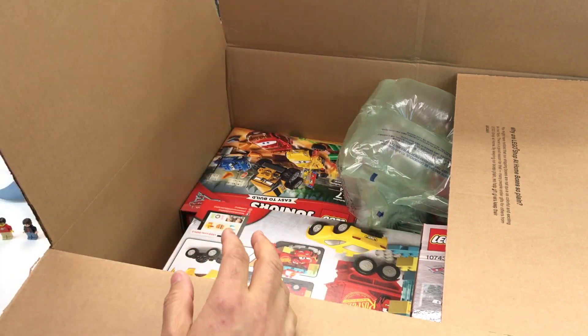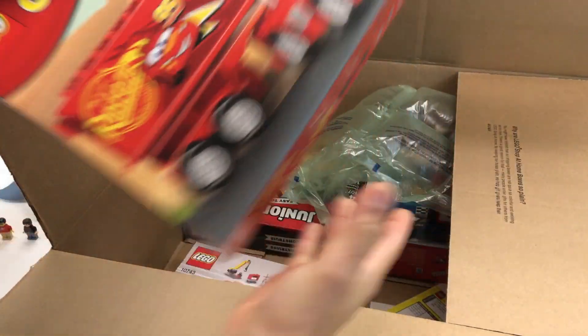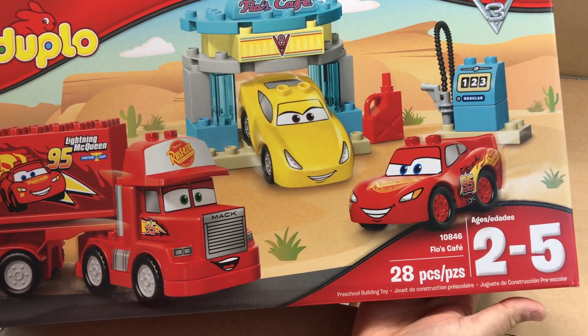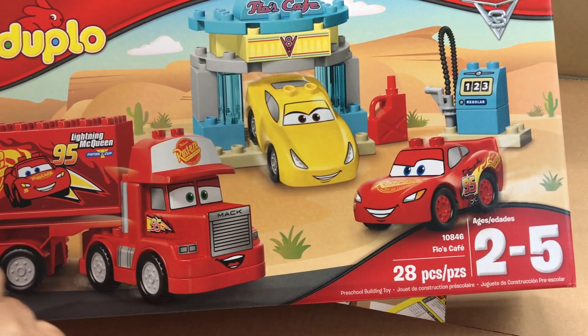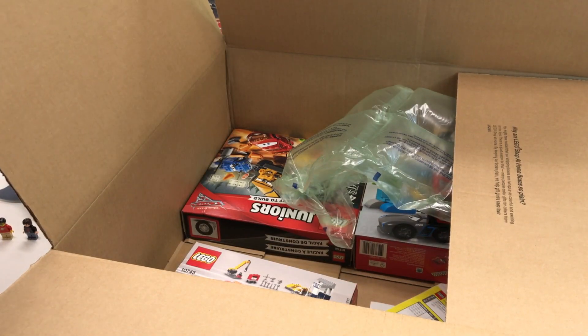Alright, so we've got a Duplo set — there's one Duplo set. Another Duplo set, which will be awesome — it is Flo's Cafe. It's got Mac. I don't know if I like this version of Mac, but we got that. So that's two down.